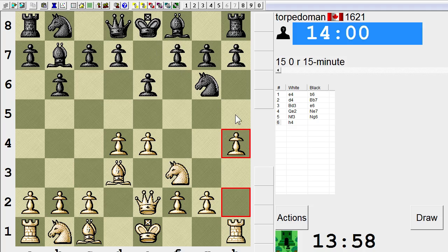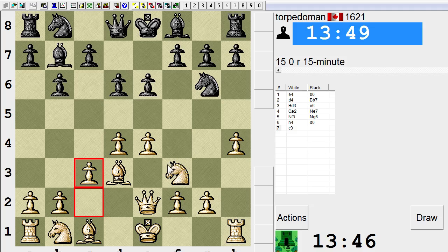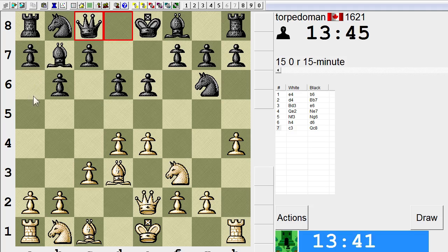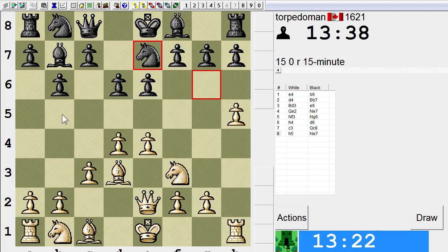If Bishop e7, I play h5, and then the knight has to go back to f8 — and now Black can't castle. I could knock the knight back to e7 or drop the bishop on g5. I think I'll delay that decision and just play c3. Should Black play c5, I want to have him anyway. He really wants to play the bishop to a6 and trade off the light square bishops — that's the only conceivable reason I can think of for him playing this way. I think I'll kick that knight back now.